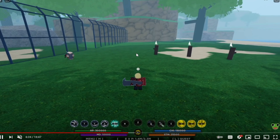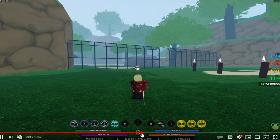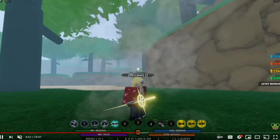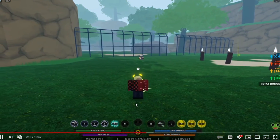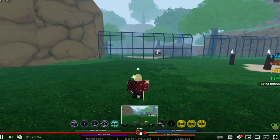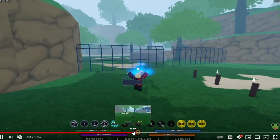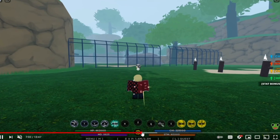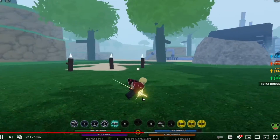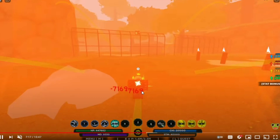The next thing they showed was the new Pika Pika no Mi bloodline being added, obviously based on One Piece. The mode looks really cool. The first move is a block breaker — you can sit up in the sky as long as you want and shoot a projectile. If they're not blocking, you teleport behind them, similar to a Z-spec teleport. If they are blocking, it acts as a block breaker.